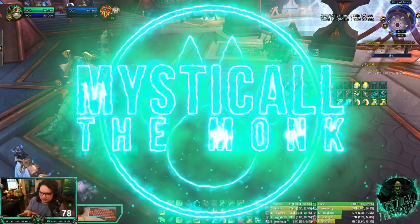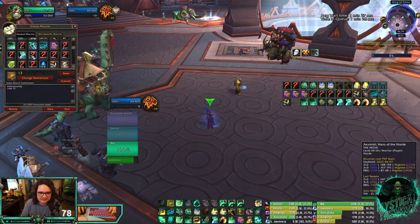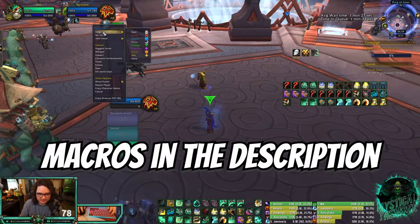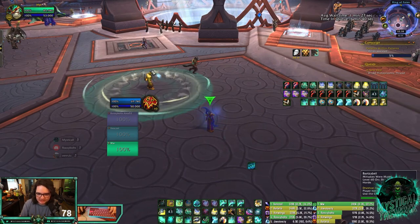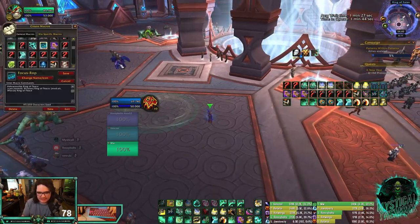Here's the new macro that people are using. What this macro does is it will place whatever spell on your focus target. This guy is my focus target, my mouse is right here, and I'm just going to use the macro — and it spawns right on top of them. I tested this and it also works for healing spheres.